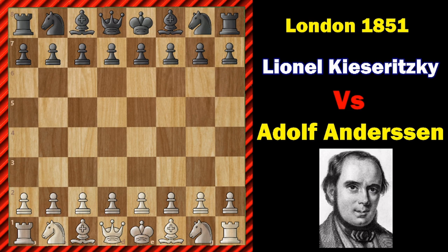The game started with E4, then E5. Kieseritzki played E5, then F4 played by Andersson, and the pawn was accepted — King's Gambit accepted.